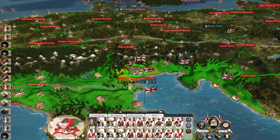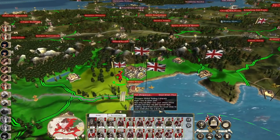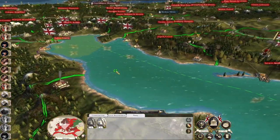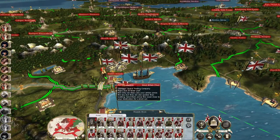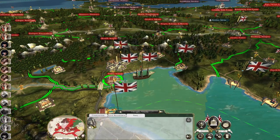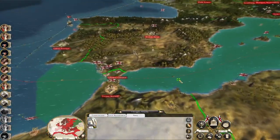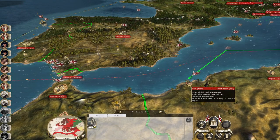Mr. Boyle, your force can leave Venice because our dragoons can keep the city in good order. Mr. Boyle, get your armies aboard ship — because you, good sir, are going to be off to America. So you're going to sit in Oran.